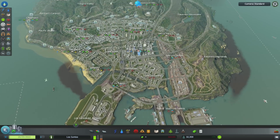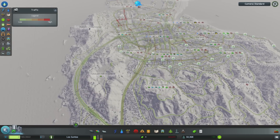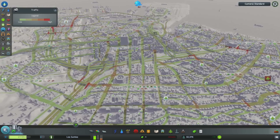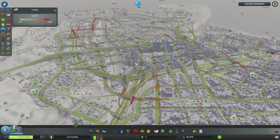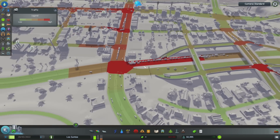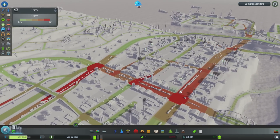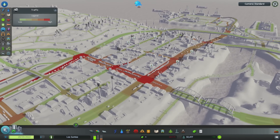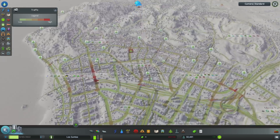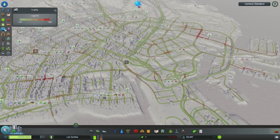Now, if we check out the traffic, I've got to hand it to Rockstar here — this is a well-designed road system. There is a minimal amount of congestion. As far as the road system that works in Cities Skylines, apart from this small bit in the industrial area where traffic seems to be higher, this is a well-flowing traffic system. It's absolutely brilliant.